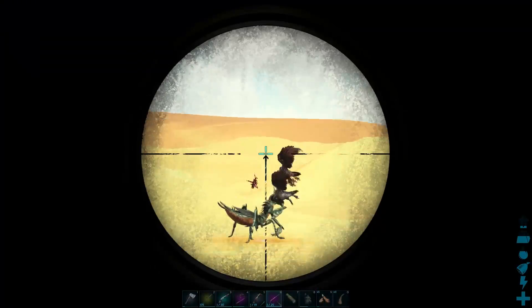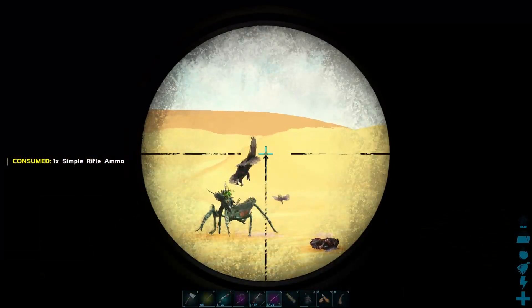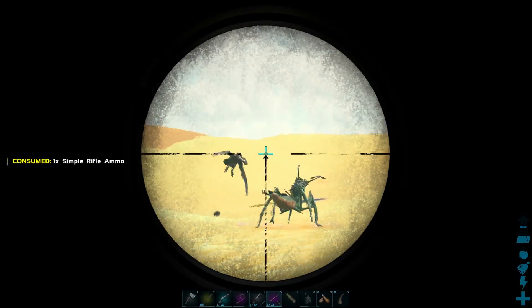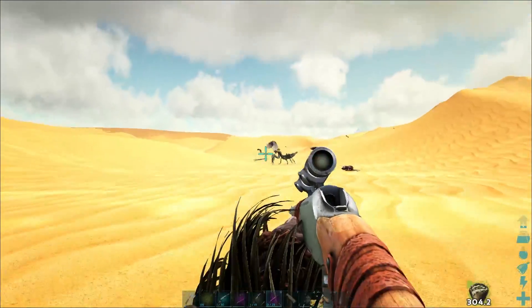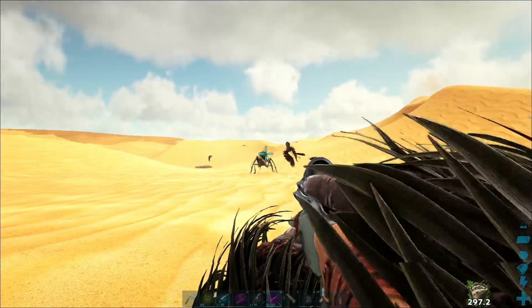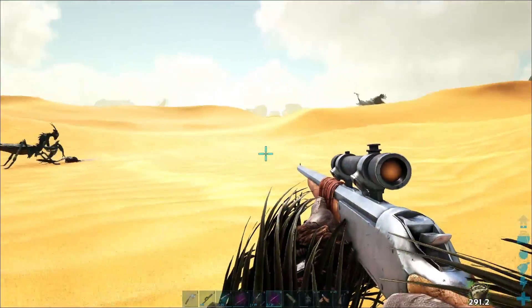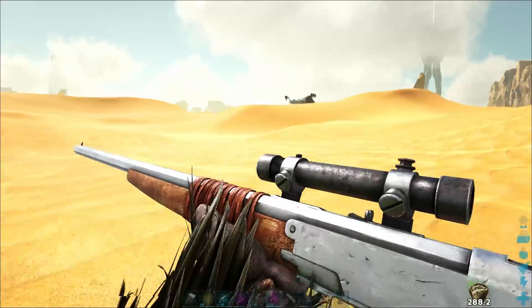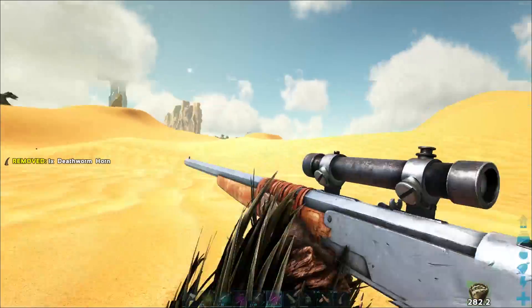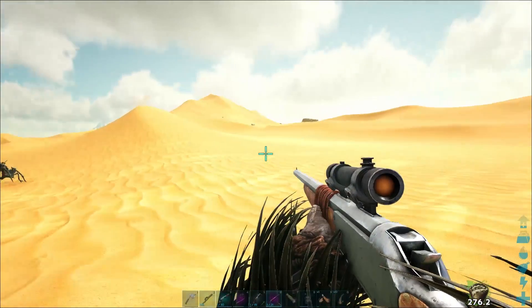That's going to reset the taming progress on it, I think. I need to help it out, otherwise we're going to lose it. I don't really want to lose it to a bunch of vultures. I can't hit the damn thing — this is bad, really don't want to lose this Mantis. Okay good, it's killed it. Thank God for that. It's still got 100% taming effectiveness, which is awesome. So we're just going to have to wait now.